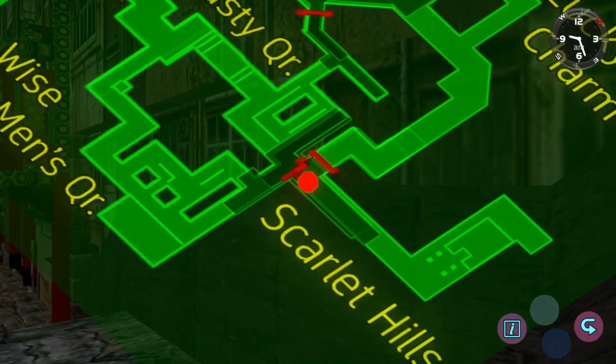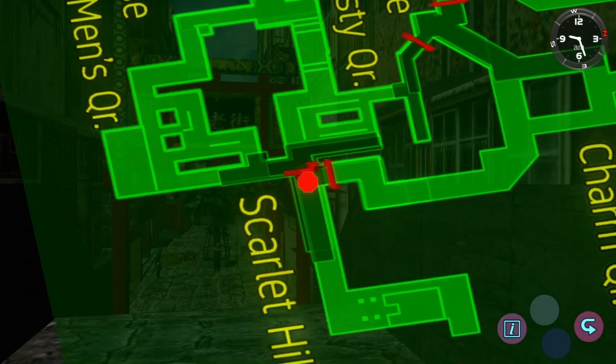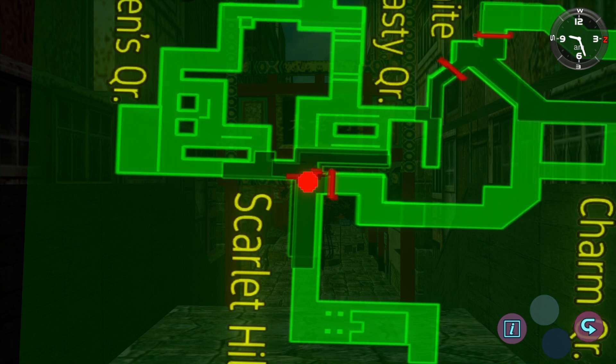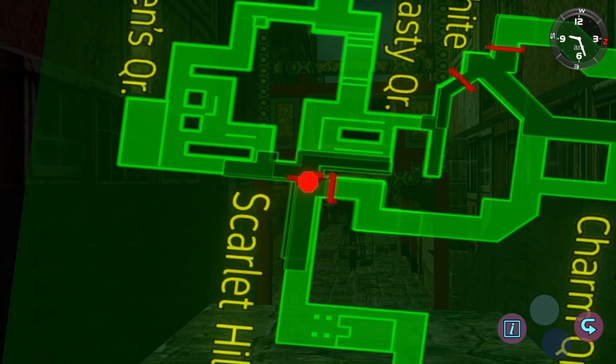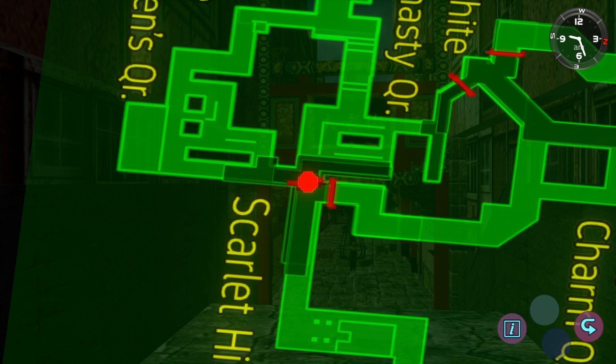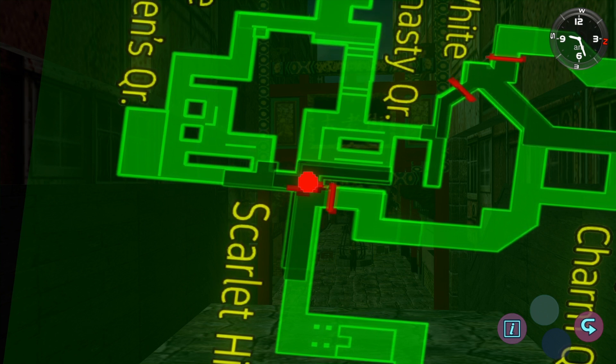So if you wander past where the game would typically stop you and load the next area, you can continue walking forward — it won't load the area up — and then when you back out, it will warp you past the loading zone. You can then wander around and see lots of things you're never supposed to see.